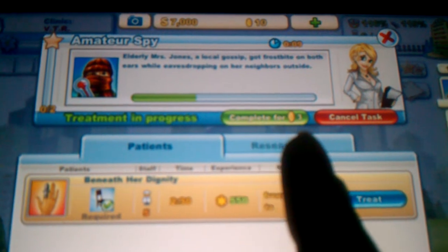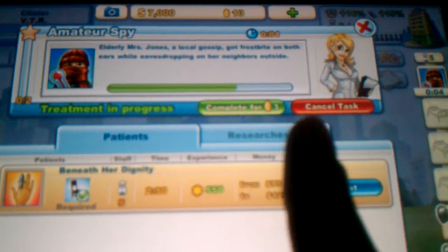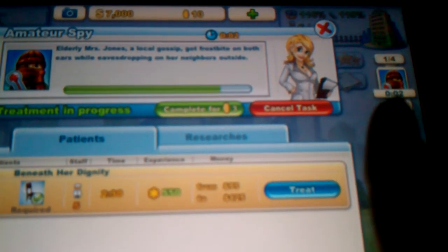Treatment is in progress — on top of your bar it'll show when it'll be completed. It costs three coins, and you can automatically finish it. It'll also appear on your right-hand side in one of the rooms.